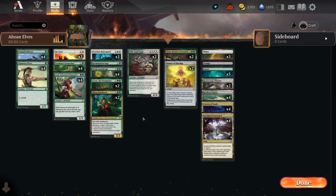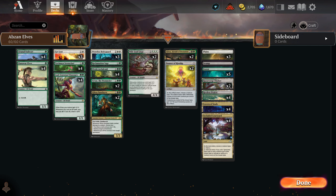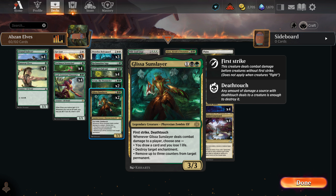This is an Abzan deck, so there's a splash of black in the form of two different versions of Glissa. Glissa Herald of Perdition is more of a way to deal with sweepers, because you can start building up an army of incubator tokens, though I don't really see us using this card all that often. The other one, and the more prominent one, is Glissa Sunslayer. She's just an absolutely fantastic card — a great way of getting rid of enchantments if you can deal direct damage with her.